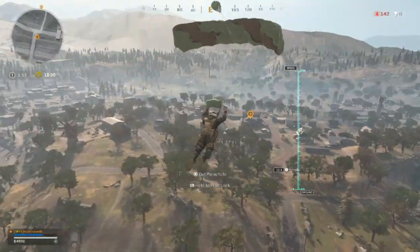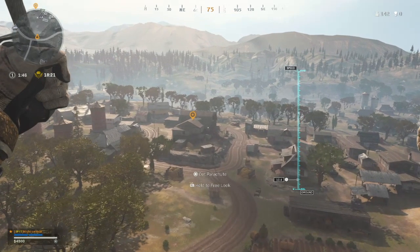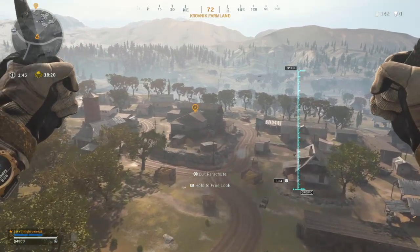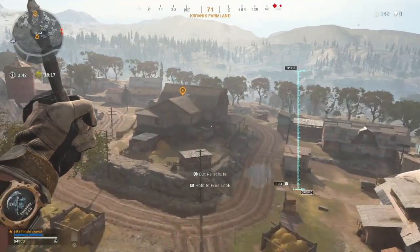As I get closer to farmland here you can see where my highlighted point is — that is the big building where the secret room in farmland is, so make sure that is where you're heading to. If you set the marker in the wrong place, obviously change it now and let's have a look.